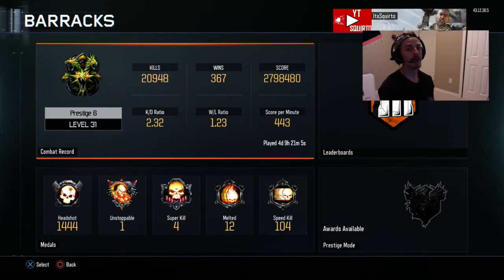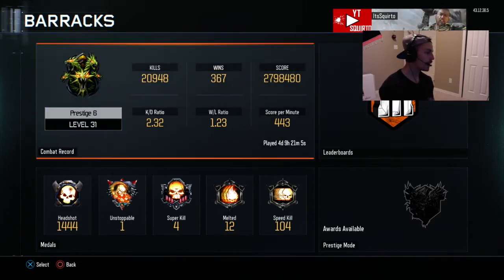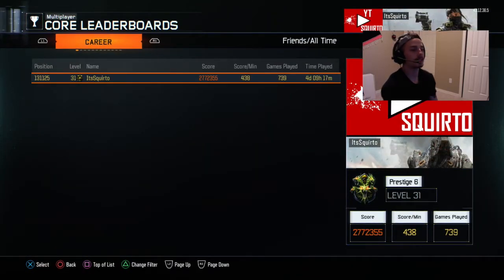Honestly, before this game even came out I was just like, I just hope I can get like a 1.80–1.85 KD. So I've definitely — this is the best KD I've ever had in any Call of Duty. I got four days and nine hours played, on Prestige 6 Level 31 as of now. I got a 443 score per minute.